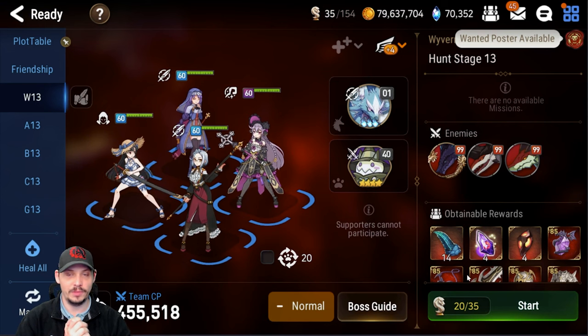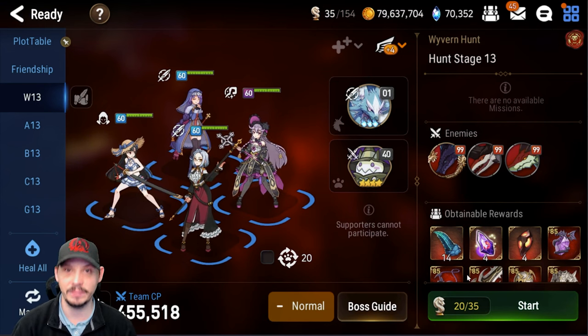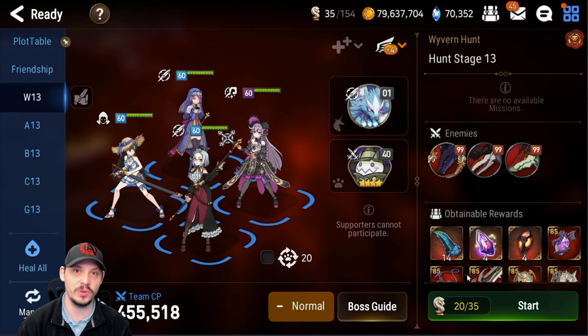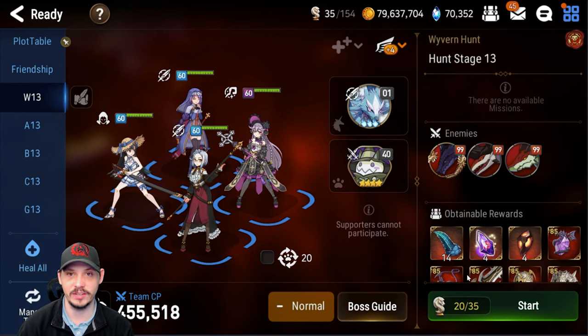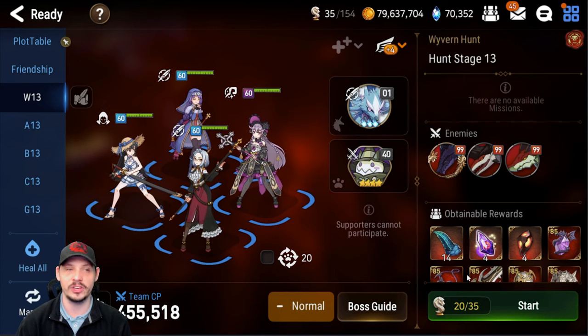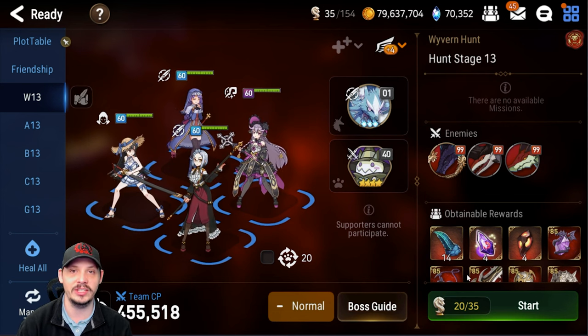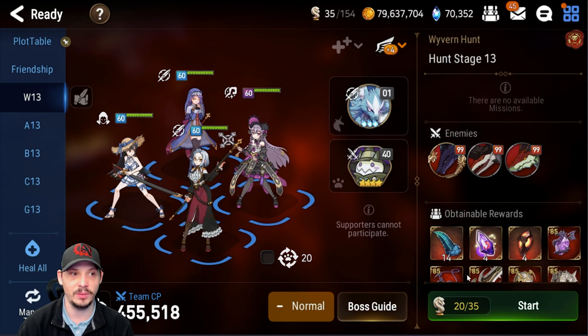With my one-shot comp, I was determined to do this without SSB. It really irks me to see people waste their Seaside Bellona and throw them away to be a Wyvern slave. It really bugs me when people say they're just going to replace her when they go to do a one-shot comp.